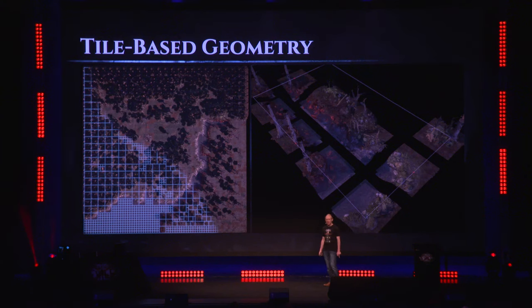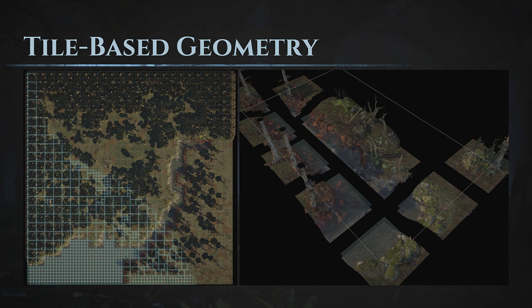First of all, we are using tile-based environmental geometry. Every beach, every forest, every city, every twisted demon world is subdivided into square or occasionally rectangular terrain tiles. There are some technical reasons for this, like performance, but it also lets us break down the world into conceptual small pieces — little puzzle pieces that we can assemble together to bring everything together and make the worlds that you see.